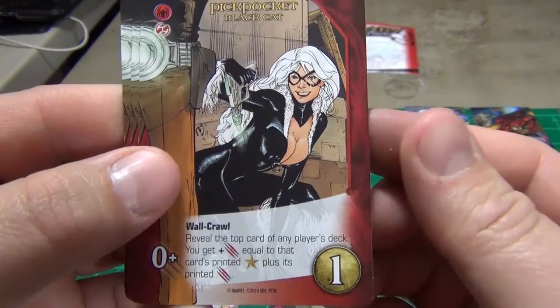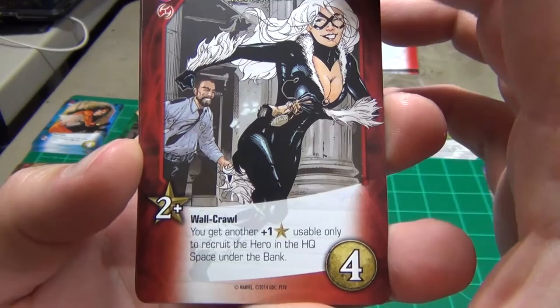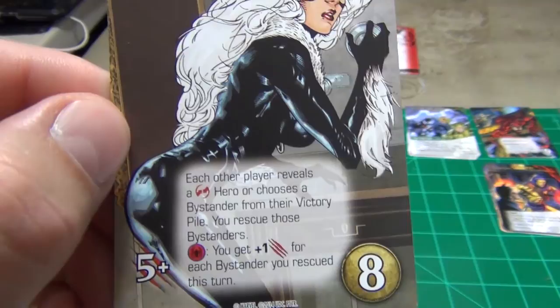And Black Cat — that's the one I couldn't remember the name of earlier. It's cost one and you get five of those, a cost four and you get four of those, a cost five and you get three of those, and cost eight and you get just one of that.